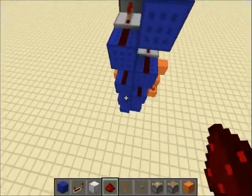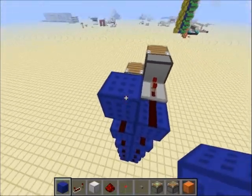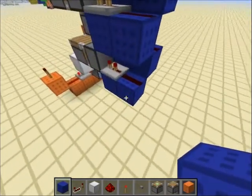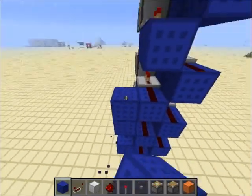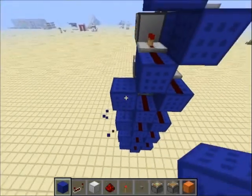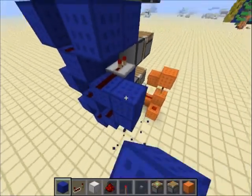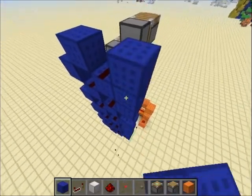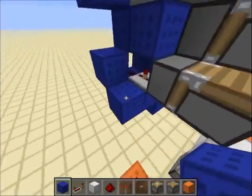Put another block behind the block and put redstone behind the repeaters. You'll need to place a block in here as well to cut the redstone. Now put blocks on the side of this redstone, doing it all the way to the top. On the other side it's just mirroring.